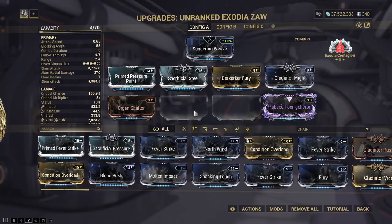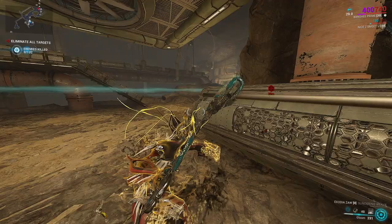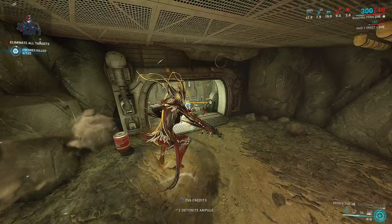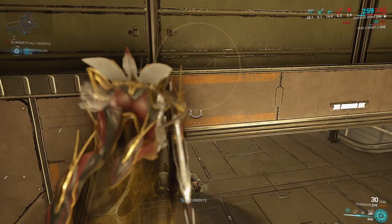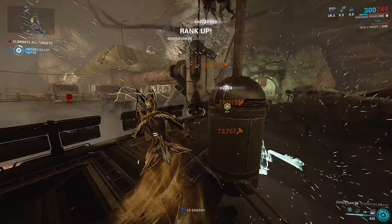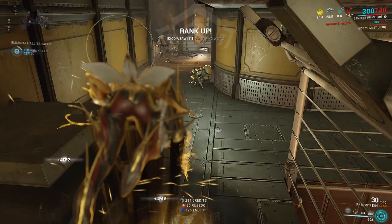I'm actually using my Banshee Affinity build here, and I'll do exactly the same thing as in my Focus Guide video — I'll leave a link to those guides in the description below. This should rank our Zore up nice and quickly. And you can see we are already hitting some juicy orange crits right here. We're just going to do this over and over again until our Zore is maxed out.